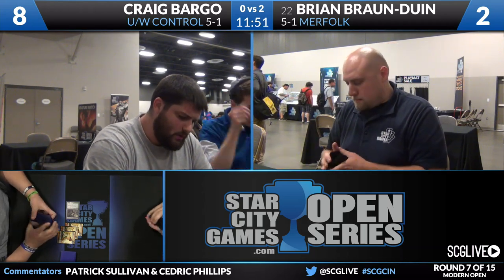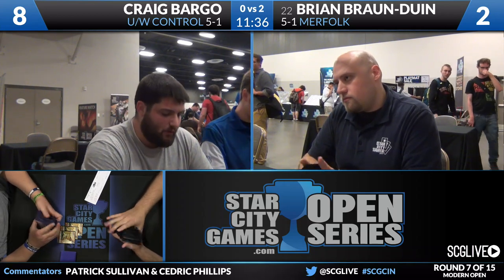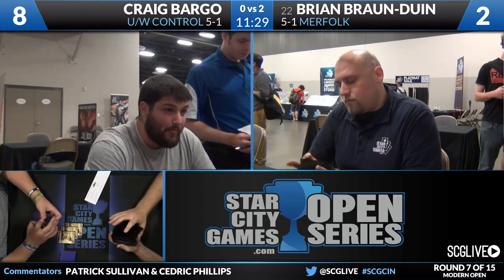For BBD, number 22 on the Season 4 leaderboard — he moves on to six and one. BBD did a great job of making sure the game was played at his pace. He extracted the most out of every single card, which was really important after giving up Path and Ghost Quarter card advantage early. He needed to make Bargo feel the card deficit. Brian also did a very good job of sniffing out the Restoration Angels and the removal spells. For Bargo, that Kira plus Mutavault interaction was one of those weird Modern interactions — he was getting a little fancy waiting for the last possible moment, wanting to keep the Mutavault in play for mana with Sphinx's Revelation in his deck.